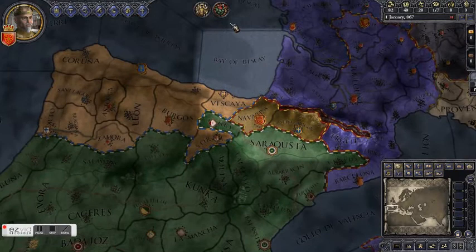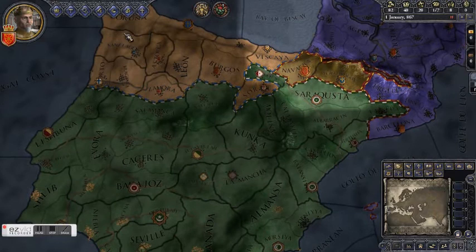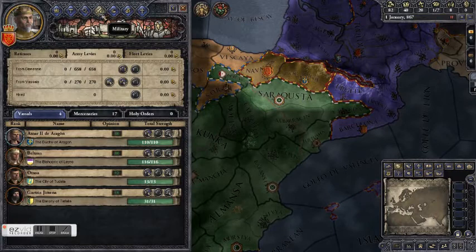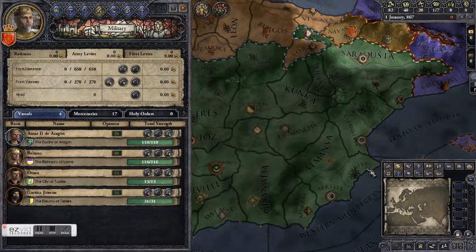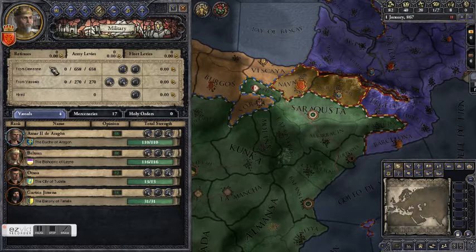We're not actually going to declare war on the Umayyad Sultanate at this time because they're too powerful. How do I know they're too powerful? Here's the military menu. It shows your current military strength, divided between your domain troops — we have 658 — and your vassal troops, 270. So we have about 900 troops at our disposal.